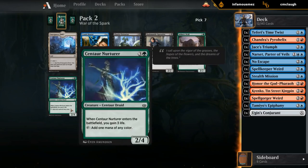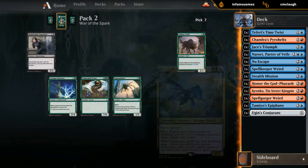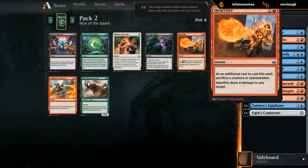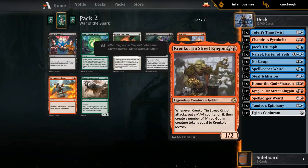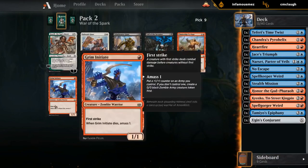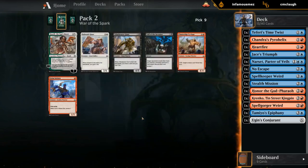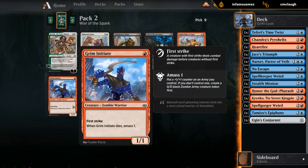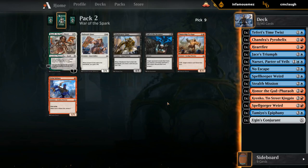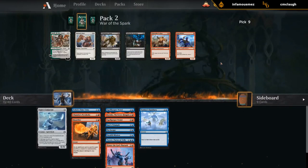I'm probably just going to take the uncommon for the vault — don't see myself pivoting into green anytime soon. Even if we open something like a Rolesk, it's going to be too late to switch. There's a Heartfire — pretty happy with that, especially now that we picked up Honor the God Pharaoh, and it plays well with the tokens from Krenko. This could also be a deck for Grim Initiate — we have a Heartfire and a Stealth Mission we can use on the Initiate. If we end up with a second or third Heartfire, we'll definitely want a Grim Initiate. If we don't, Grim Initiate is pretty medium. Cyclops might make the cut since we don't have much top end, but it's not the most synergistic card. I'm going to take the Initiate, hoping we can pick up more Heartfires. I'll also take the Silverwing.